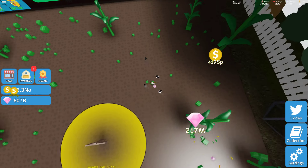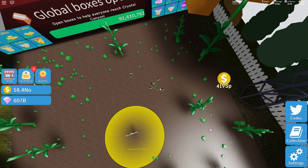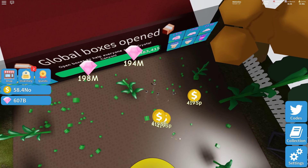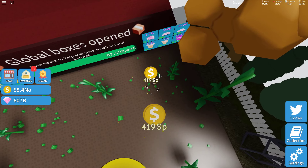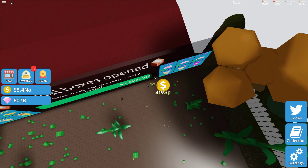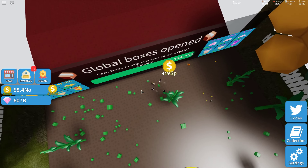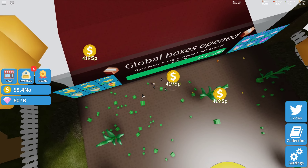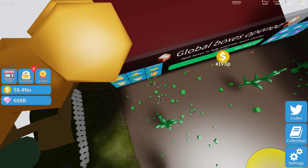A good thing to do is zoom all the way out, because then you have a good picture of where all the boxes are. You can just do like this — press one box, one box. You see, this goes really fast because you know where to go all the time and you won't miss any boxes. That's a pretty good tip if you want to unbox really fast.